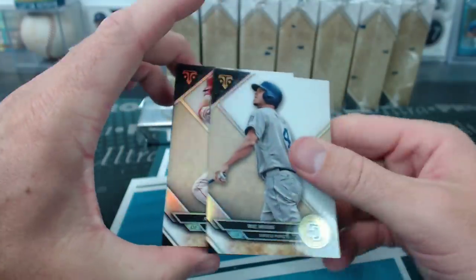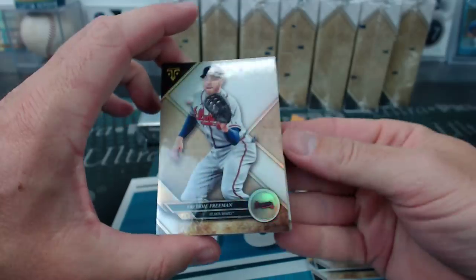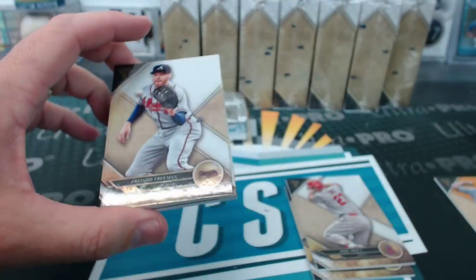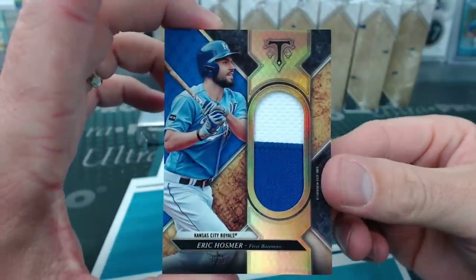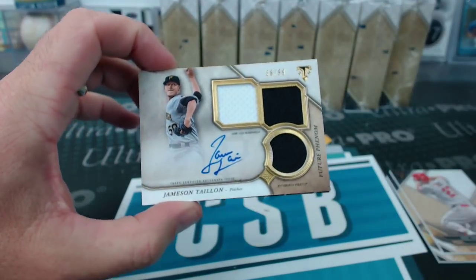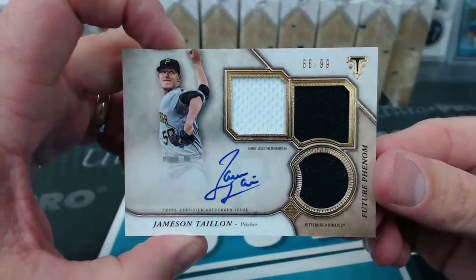Someone's getting a book — Will Myers, Trout, and Freeman. Strasburg to 150. Gary Sanchez to 340, another Yankees card. Eric Hosmer, 1 of 3 for the Royals, Primary Ken. And Jameson Taillon, Future Phenom, 86 of 99 for the Pirates — Slappy.